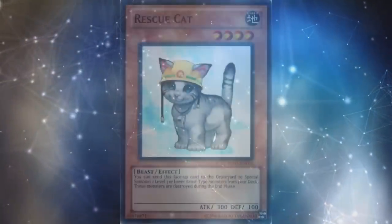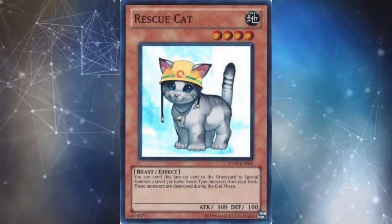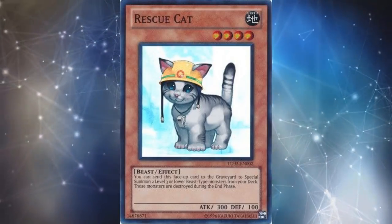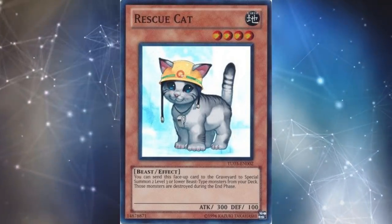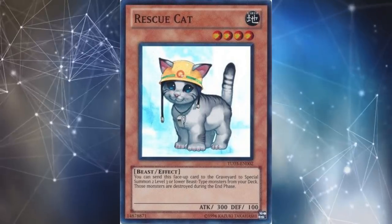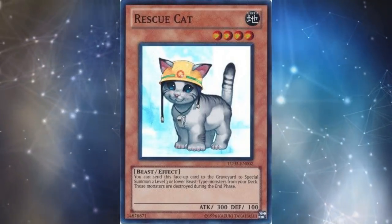The first rescue monster printed was way back in 2005, although it didn't see play until four years later when Synchro started hitting the metagame, and that's Rescue Cat. This is a level four beast monster with 300 attack and 100 defense. It says you can send this face-up card to the graveyard to special summon two level three or lower beast-type monsters from your deck; those monsters are destroyed during the end phase.